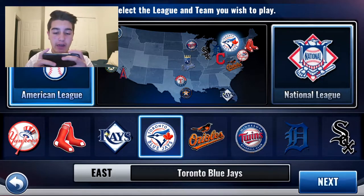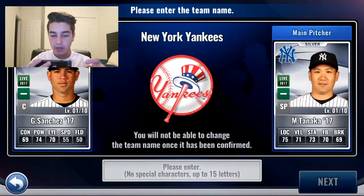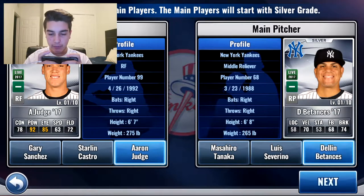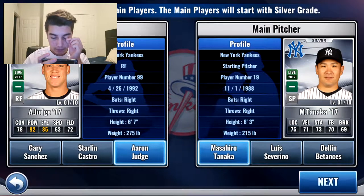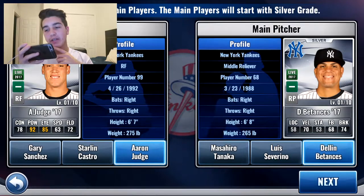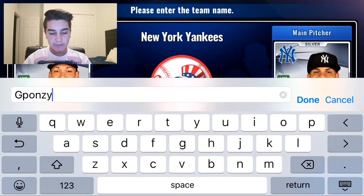Alrighty guys, so right now we are going to be picking a team that we would like to play as. I am a diehard Yankee fan so I'm going to choose the New York Yankees. The main batter will be Aaron Judge, and I think we're going to go with Dylan Betances because he is a monster.